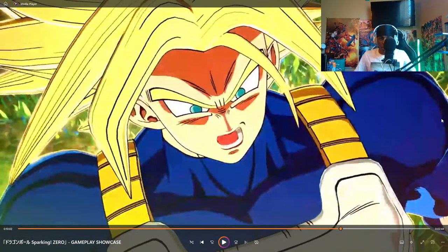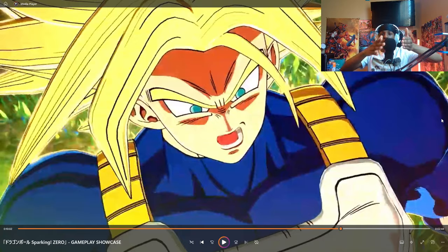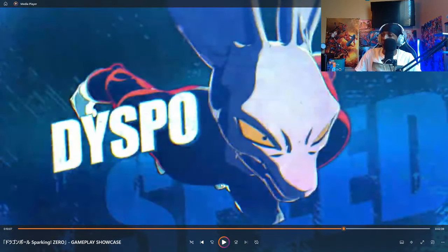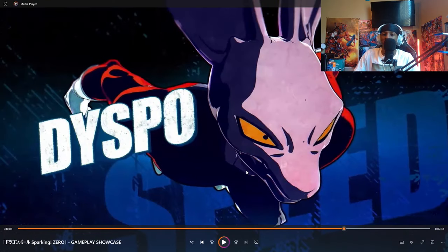Now they're showcasing the diversity into the characters. We got Goku and Vegeta representing as all-around fighters. And then we have Power versus Speed. They're building the roster down to the T of what these fighters are best at and what their weaknesses are.